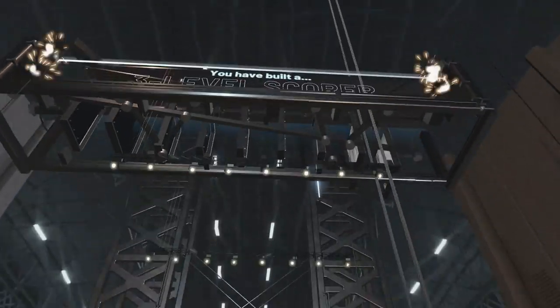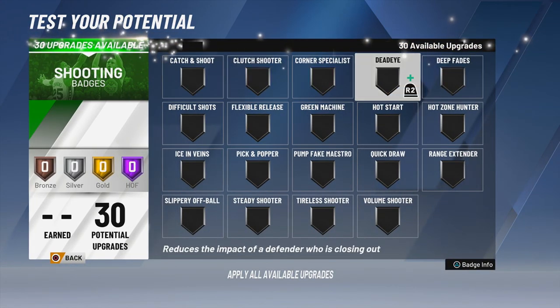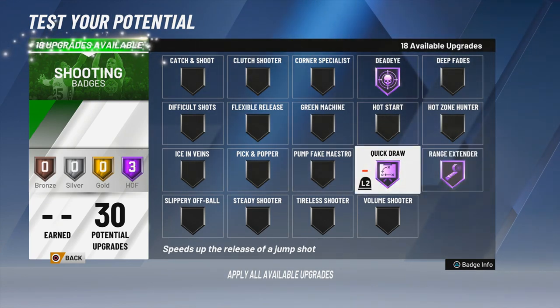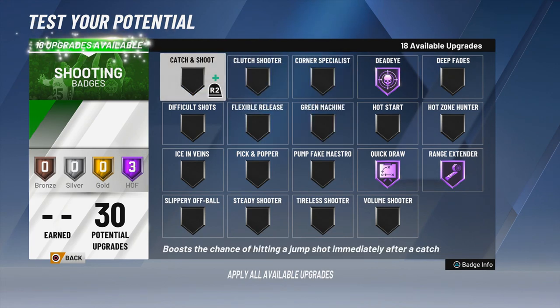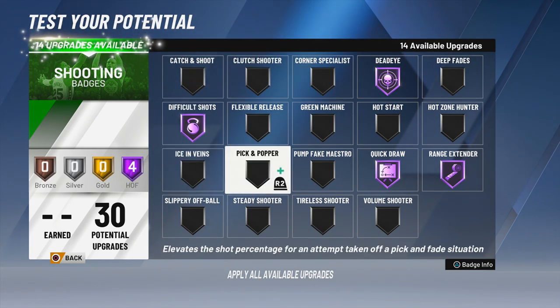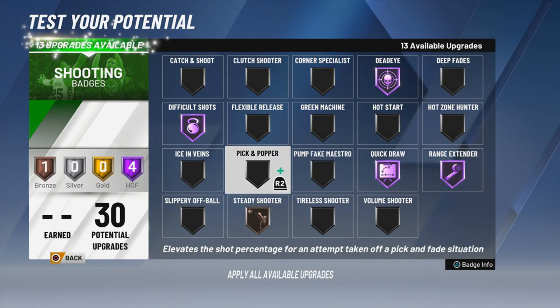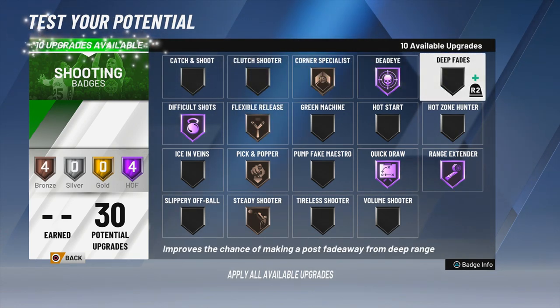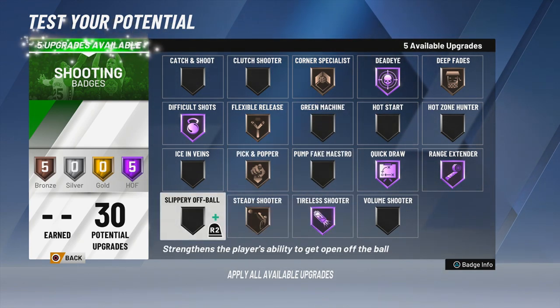I'm going with the spot-up shooter badge, and look at my build — a three-level scorer. I've never seen anybody make a three-level scorer before, so when I saw that I was like, what the hell. I'm upgrading dead eye all the way. You need quick draw — quick draw makes your release fast. You also need range extender and difficult shots if you're gonna make this build.